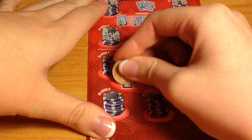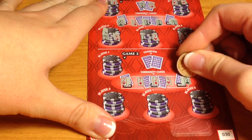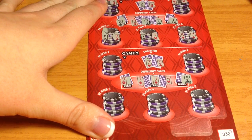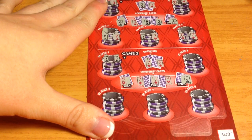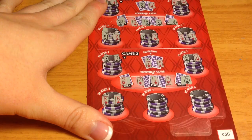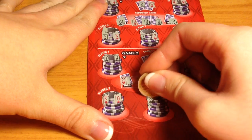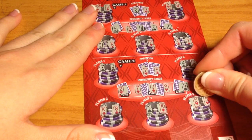Let's see the community cards for the second game on ticket 30. I don't see anything there. The champion has two pair again — a pair of sevens and fives. The players have just a pair of sevens, nothing, doesn't look like anything, nothing, and just a pair of fives. So it looks like this one's a loser.